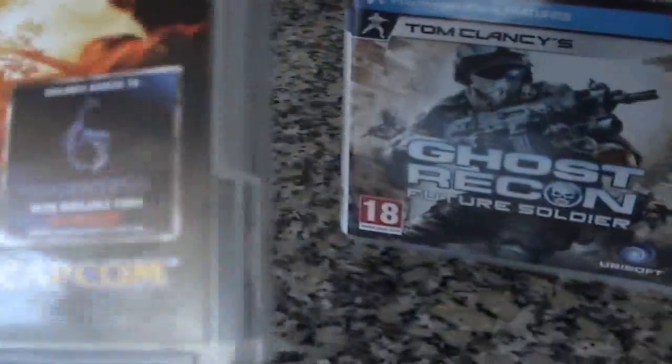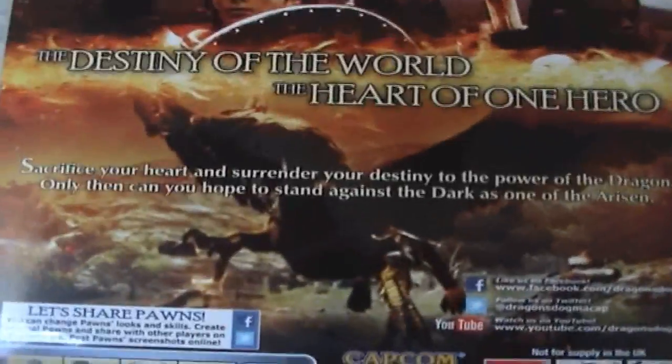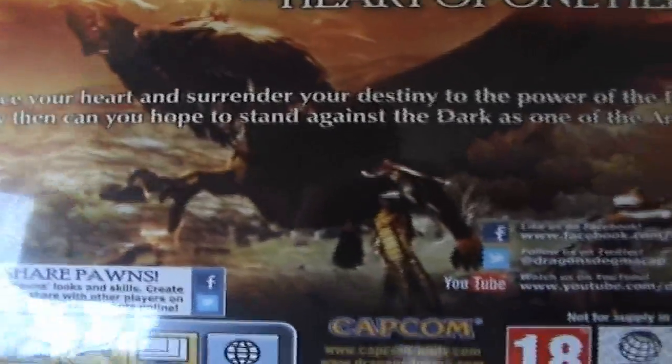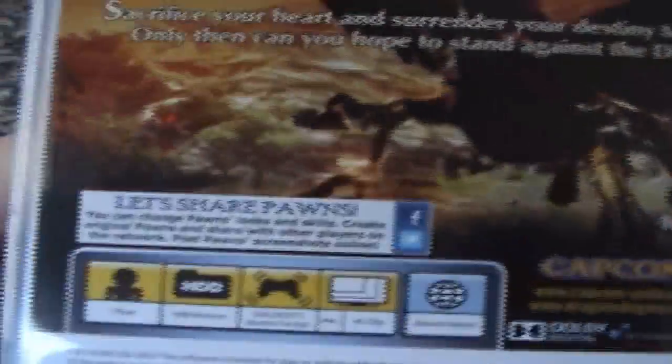So here we go. It brings a demo for PS3, but it's only in September that you can play it — September 5 — so it's long behind the cover. The destiny of the world, the fate of one hero: sacrifice your heart and surrender your destiny to the power of the dragon. Only then can you hope to stand against darkness as one of the Arisen. You can share your pawns, but nothing else that interests me.